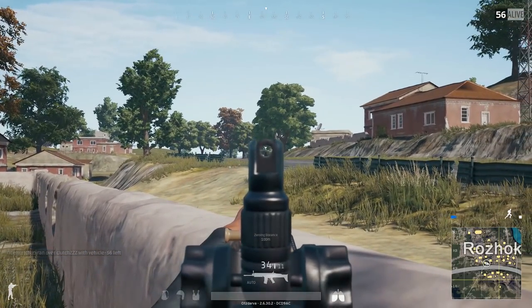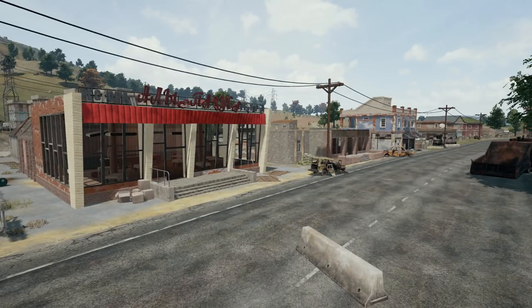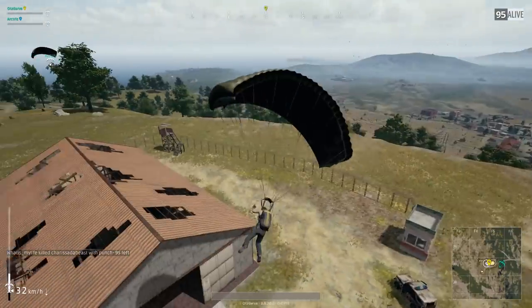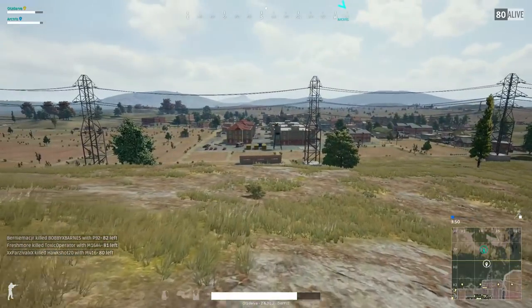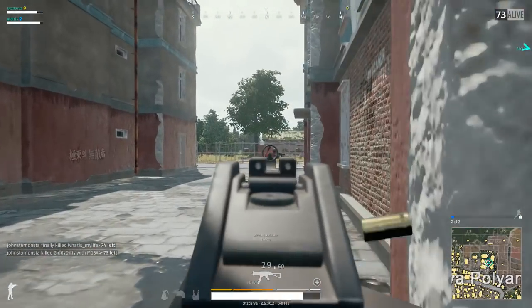Even though I stressed the importance of a compound being isolated, this is a rule that can sometimes be broken. Yes, Yasnaya Polyana is a terribly integrated city where it's easy to lose track of someone, but if we focus on a part of it that's actually isolated, the strategy can still be done. In this instance, my duo partner and I dropped at a very distant warehouse and took our time reaching the city, knowing that since many teams were landing at Yasnaya, it would be pretty easy to catch at least one of them off guard — and as you can see, it worked like a charm.